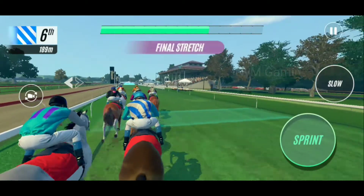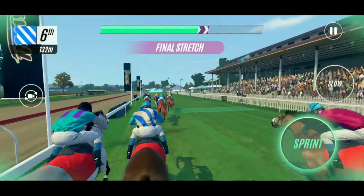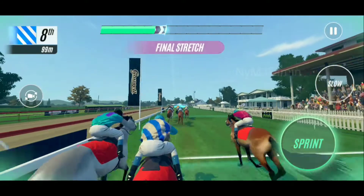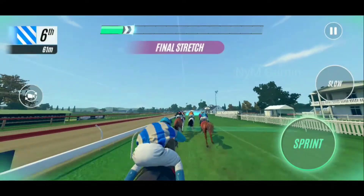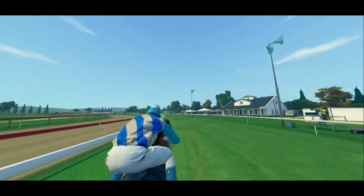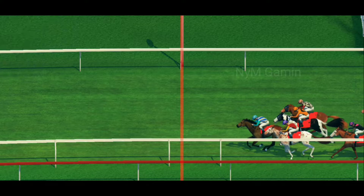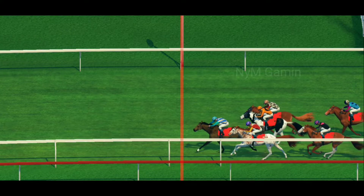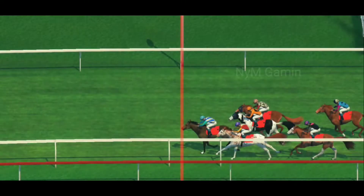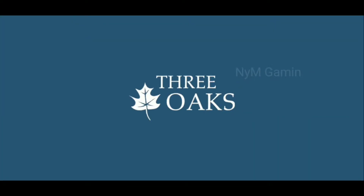Bishop Buddy Torch Line in sixth spot. Strong Comment leads the race, neck and neck with Bishop Buddy Torch Line looking comfortable in that position. Fantastic finish — the judges will have to work. Torch Line wins, just holds on; Bishop Buddy second; Strong Comment gets third place.